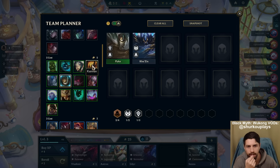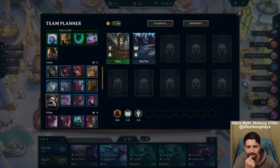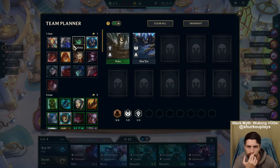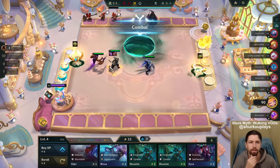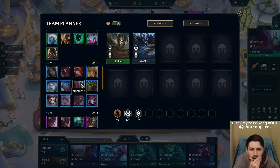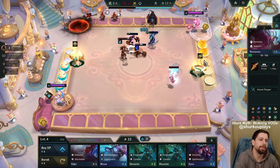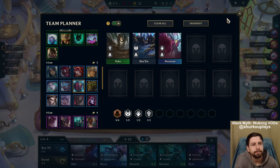And then we have Nocturne somewhere, because I have a Nocturne. Is Nocturne a 3 cost? Is Nocturne a 2 cost? Am I stupid, guys? Where is Nocturne? I mean, I have a Nocturne, man. 3 cost in the middle. Is it bugged? Am I being dumb? What do you look like? Oh, you're that. Wait - this looks like Kindred. This looks like the Kindred Wolf. Okay, my bad. I was looking at this and I was like, man, this is not Nocturne. Ain't no way this is Nocturne.